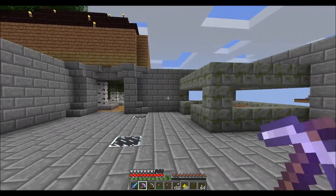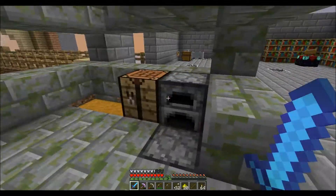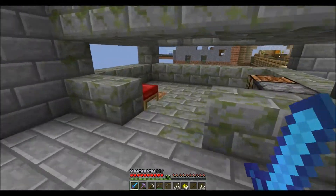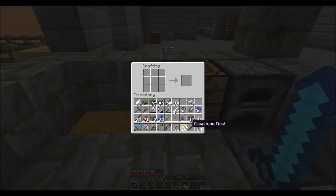Hello everybody, this is Jory and today I'm going to be showing you how to make redstone lamps. First you need glowstone — I get glowstone by breaking it in the nether.